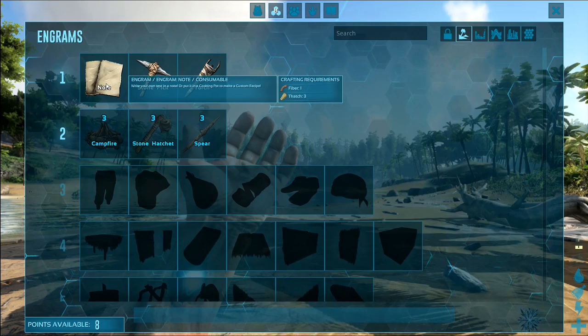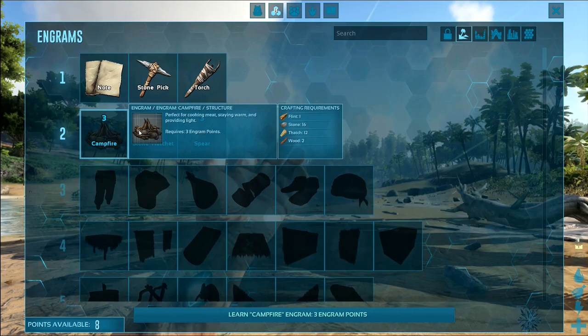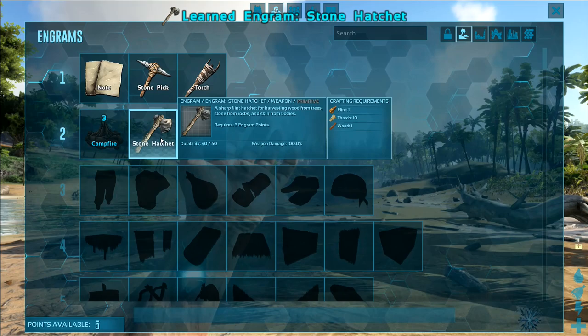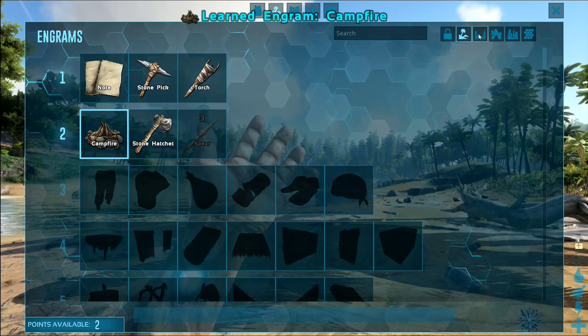Do I already have these? I do. I'm going to want the campfire — that's three points, and that's three points, and that's three points. We'll go with the stone hatchet and the spear. Actually, we'll go with the campfire for warmth first and then get the spear another time.